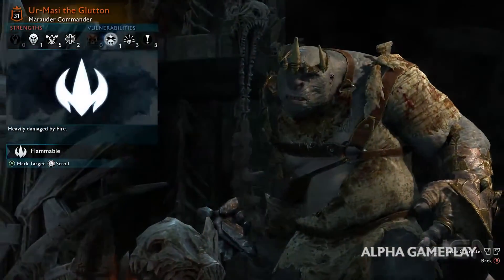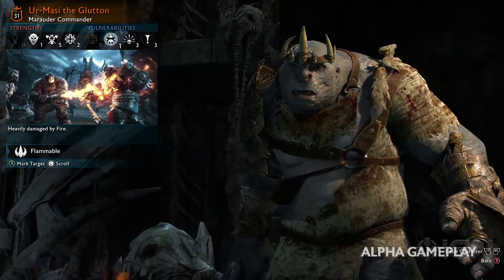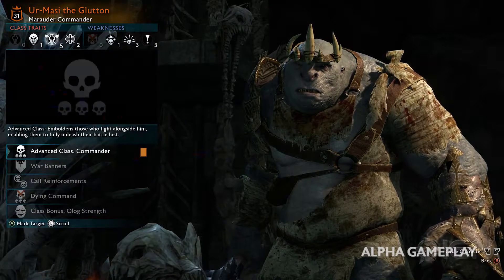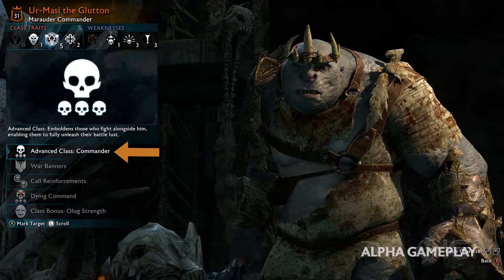When we zoom into Urmasi, we see his strengths and weaknesses like with other captains. But here we see for the first time epic traits. These traits are probably acquired as a captain levels up over time, further increasing the difficulty of these engagements. We also get more information about the commander class trait, and we see all sorts of new and interesting traits being added into the game.